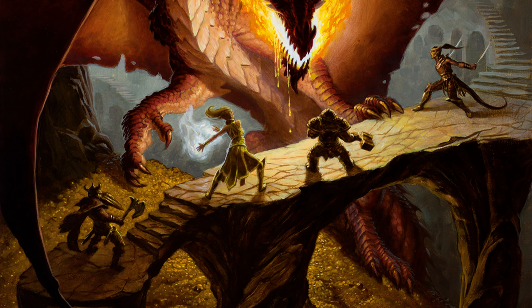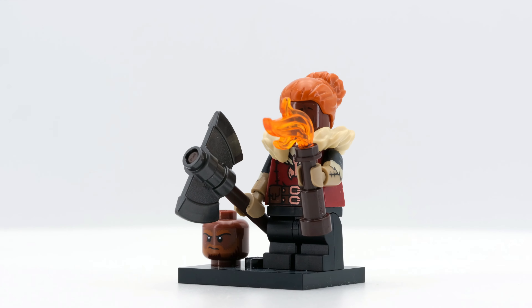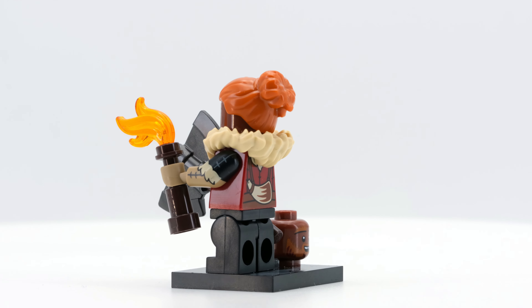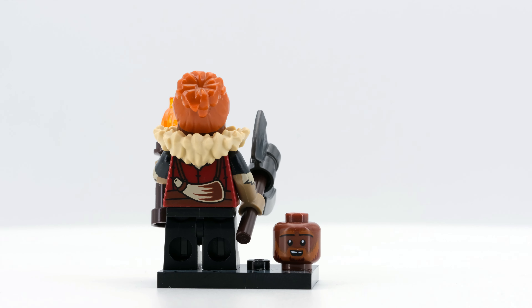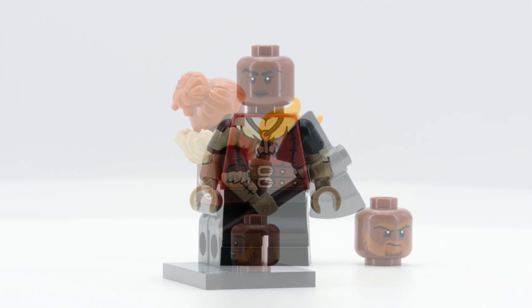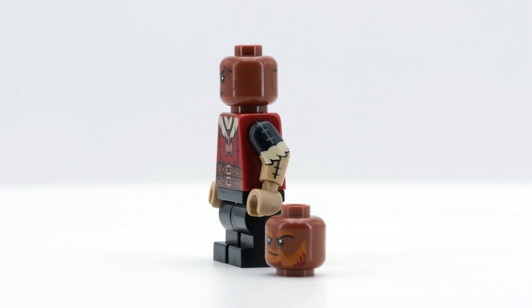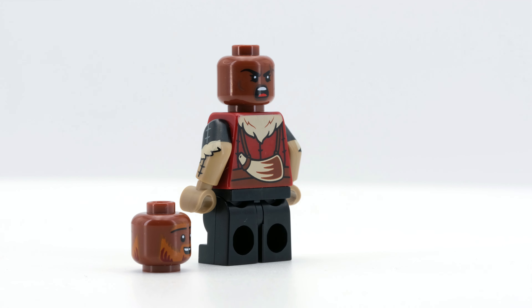Let's start with the protagonists — the potential player characters in the group. The Dwarf Barbarian comes with two hats, dual-molded arms, fantastic prints on the torso and arms, and a new axe piece. It's a great addition to the high-fantasy weapon collection; I hope LEGO will use this mold more often in the future. The legs are luckily the movable version, though not printed. LEGO once again didn't make these short legs as dual-molded pieces — a version with brown boots would have been nice.